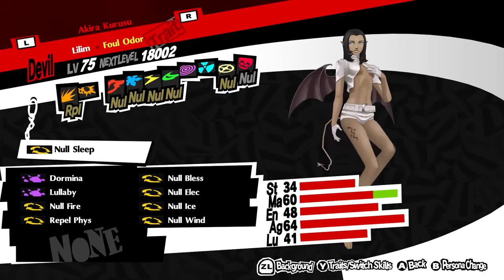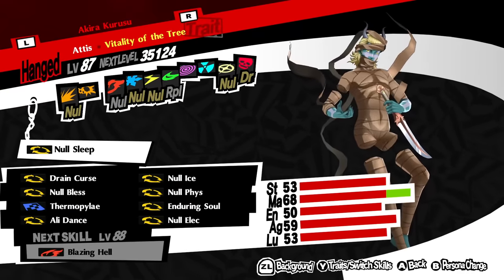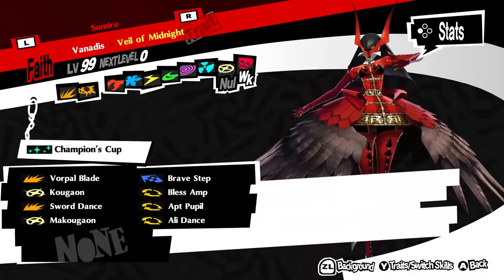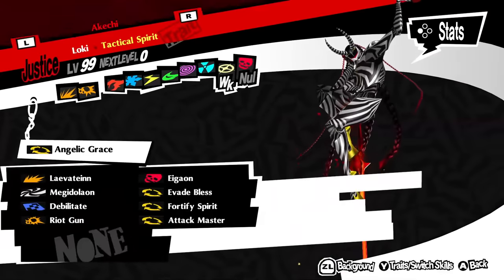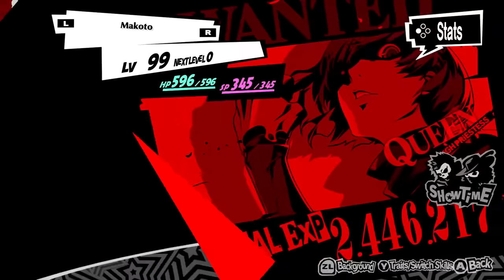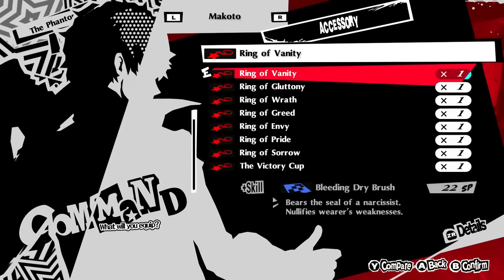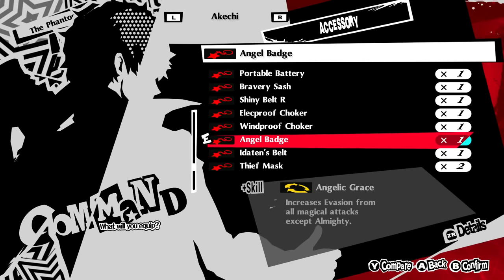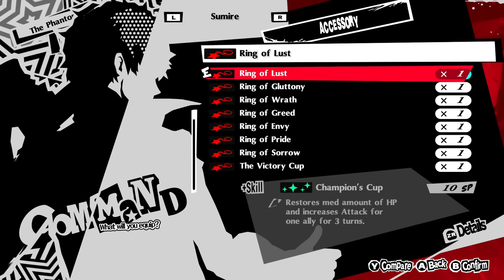I'm also using Lilith to put enemies to sleep, since Raoul is a DLC persona and I said I wasn't going to use it. Anat is only being used to buff the entire party's stats, and Maria is the healer. For my teammates, I'll be using Sumire for critical attacks as a kind of bailout if I need to get the turn back to Joker to save the run, Akechi for his damage and curse attacks, and Makoto for debuffing and healing.